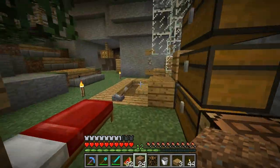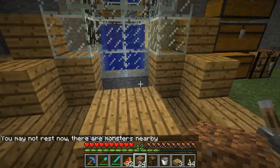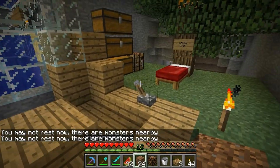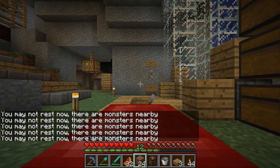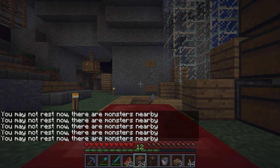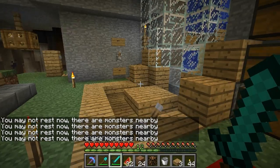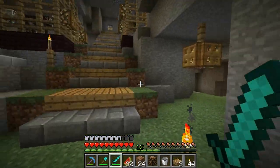This is kind of the basic area. I just have a bed here so if I'm AFK and I want them to build up, I can sleep during the night. Okay, let's bring out our sword — we're fine, we're all good. Let's turn it on so I can kill them.